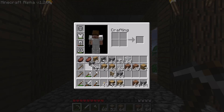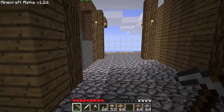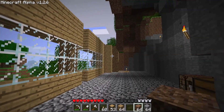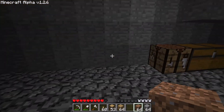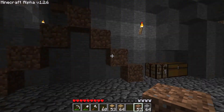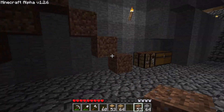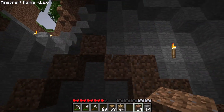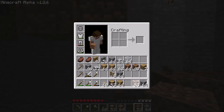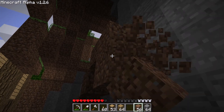That actually didn't take long at all. So I was thinking for kind of longer roofs, we'll do your typical — let me get my shovel out — we'll do your kind of typical 90-degree angle roof. Or we might do it a little wider of an angle if we need. I don't want to place any stairs because if I break them, they'll just give me cobble back.